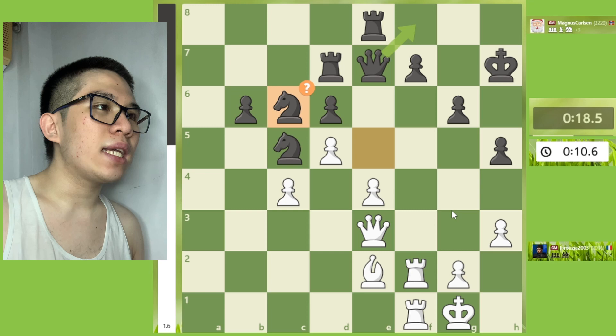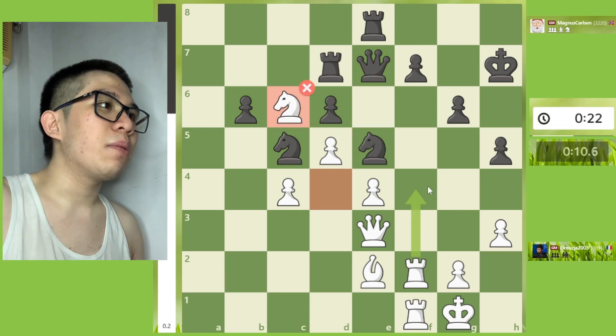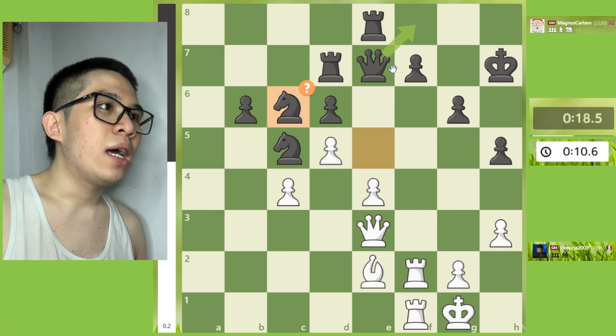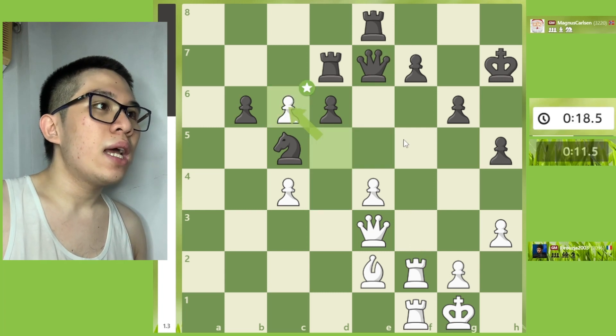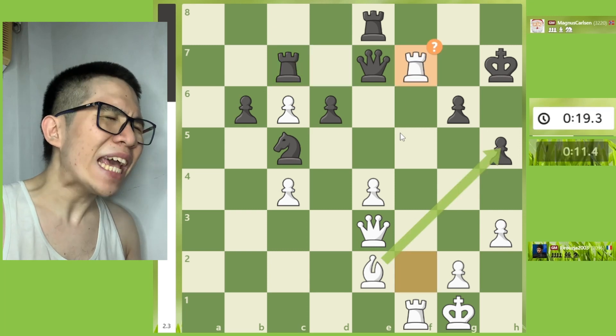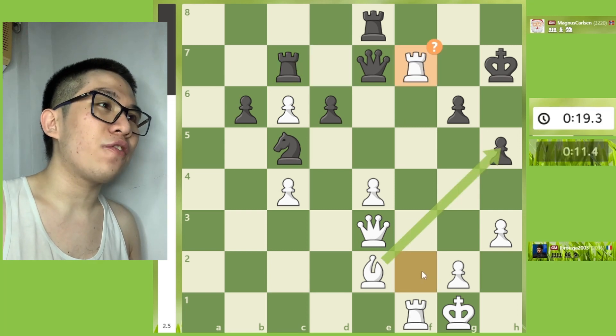Knight c6 — the best continuation on this position is g4, my fellow chessers. Continuing on Knight c6, Knight takes c6 — inaccuracy. The best continuation on this position is Queen f8, my fellow chessers.